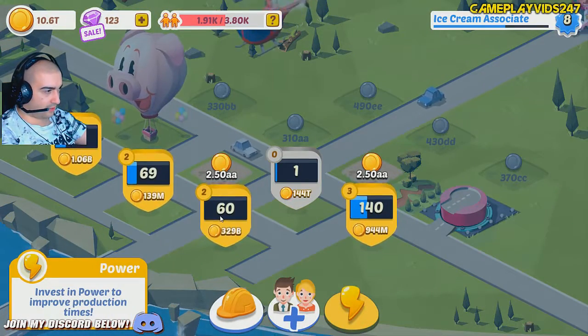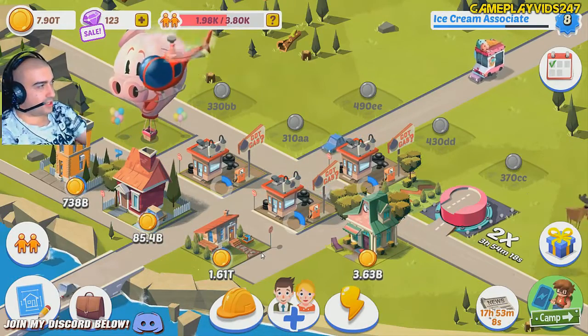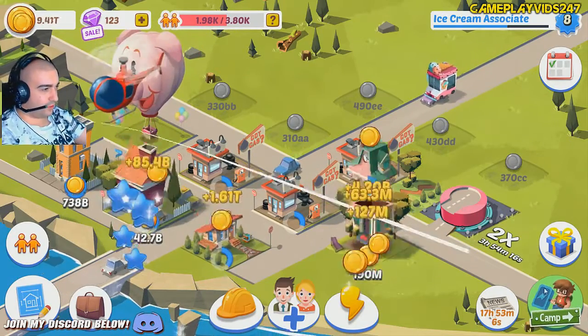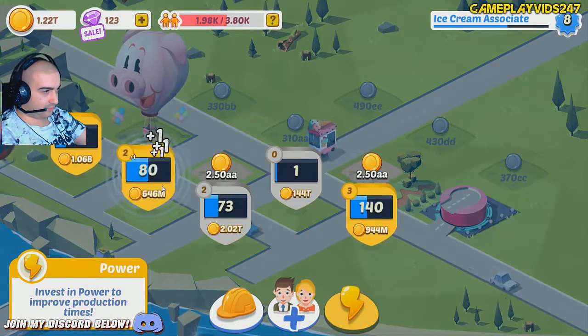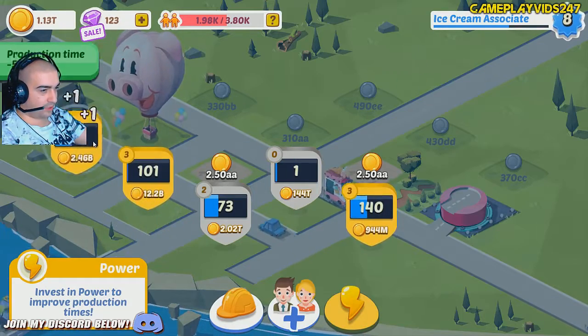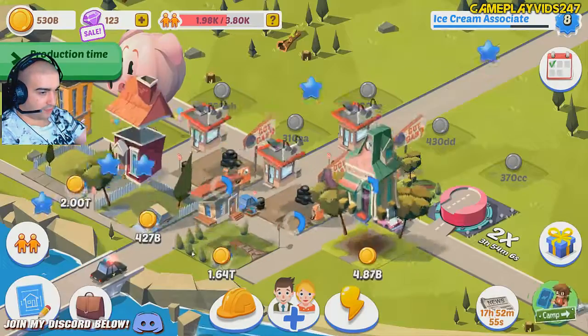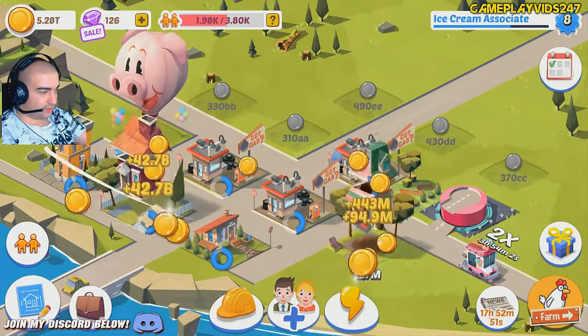I'm going to level these up. Two pop-ups — the Moose and the UFO. Thanks, game. Out of money there. I was able to level that up, though. Nice — another pick-up there as well.